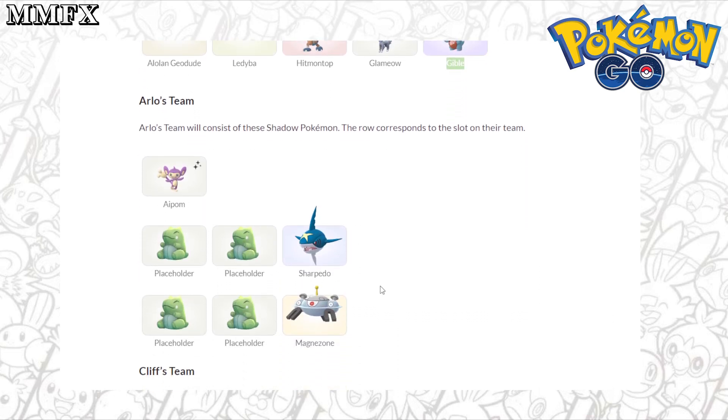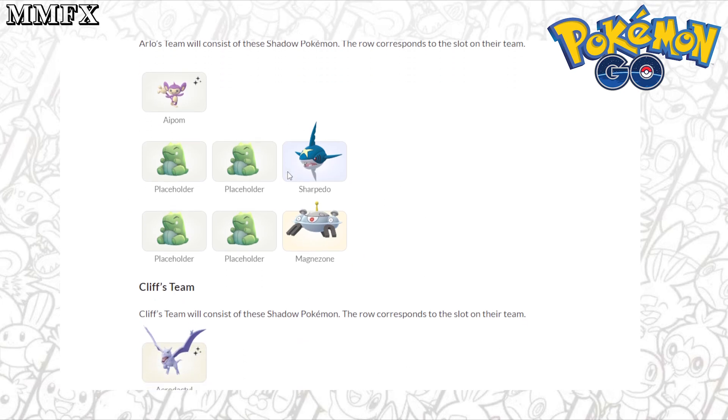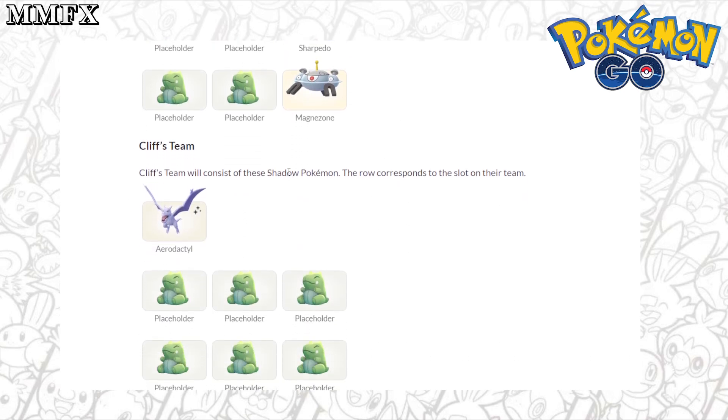Looking at Arlo's team, Aipom is the shiny Pokemon with Sharpedo and Magnezone being the other two. These Pokemon will be filled in — it has only just started in some countries so these have not been filled in yet, and this is the only team that has been encountered so far. Aipom isn't the greatest for Raids or PvP even in Shadow form, so I would ignore this one altogether and save your passes for a different one.